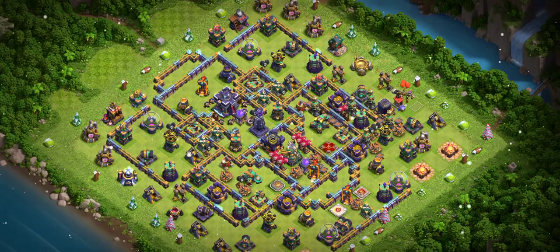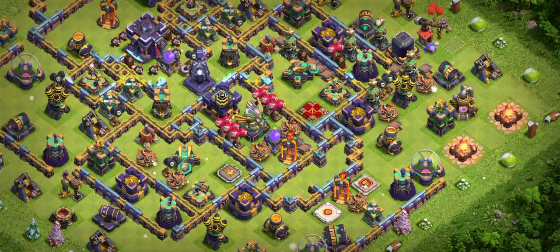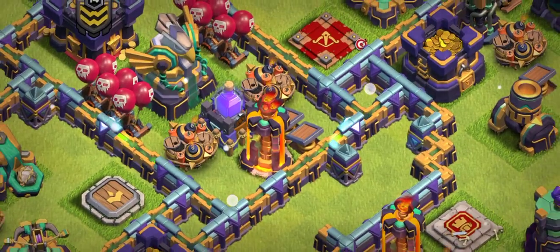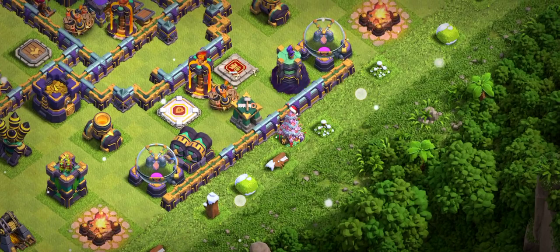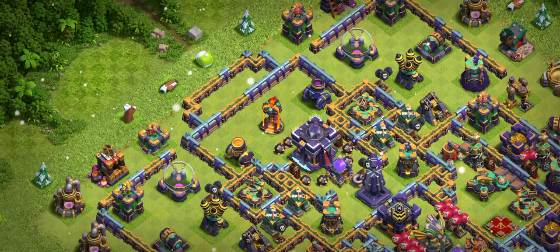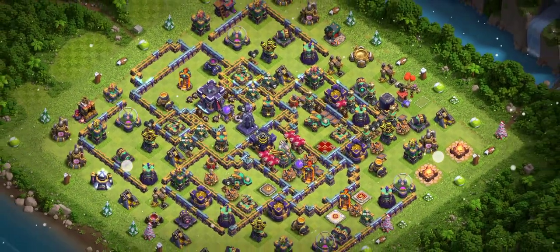Let me show you the base designs — these are special custom bases I'm sharing with you. The number one base: look to this side, there are so many red mines, and you can see the spell tower and multiple infernos. Look at the scattershot — this side looks really dangerous. There are two heroes stopping everything from this side, and on the front side there's a single inferno stopping everything too, along with two Xbows and the spell tower.